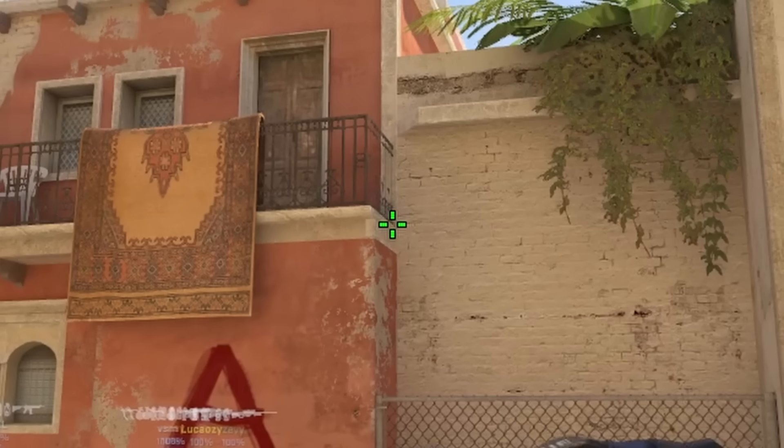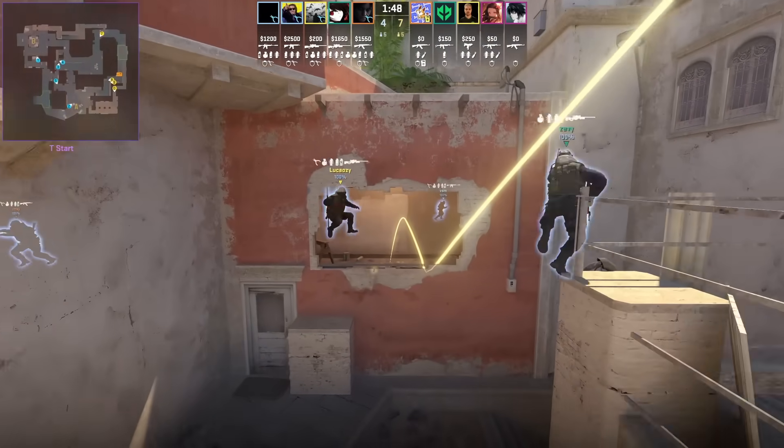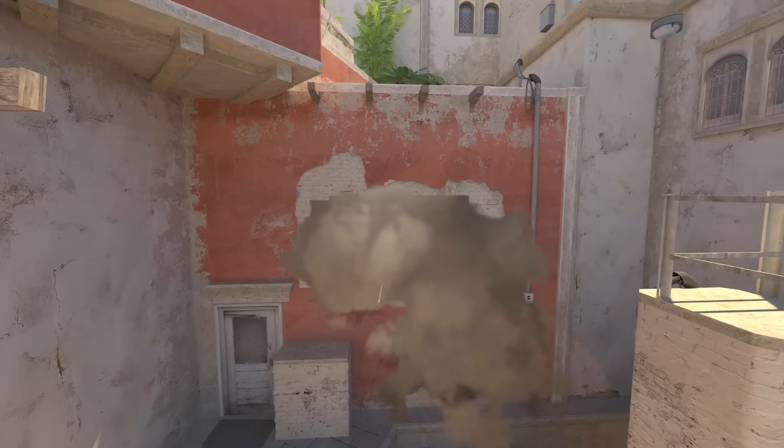New window smoke lineup: jump on top of the trash can, aim at the rail where it meets the wall, then run forward and jump throw. Do not use your run-throw bind — it won't work. You have to manually do it. Leave no gaps on the right and left sides.